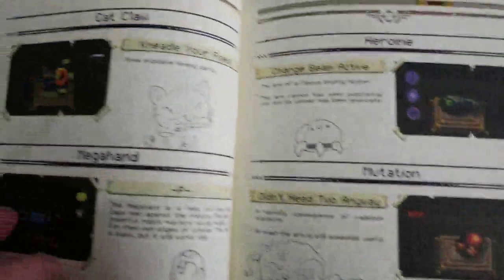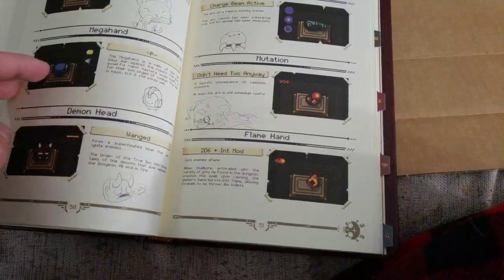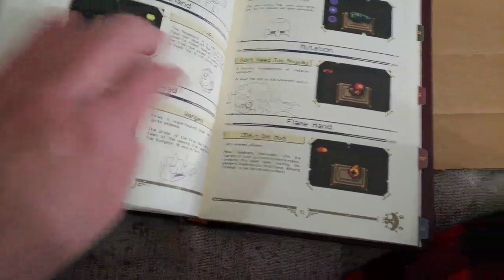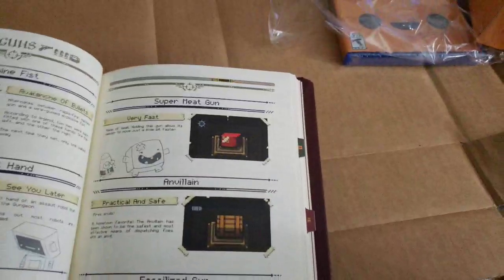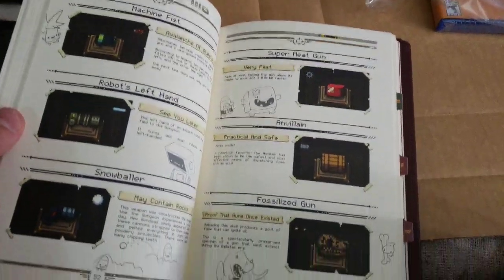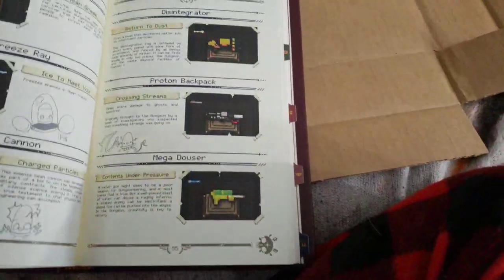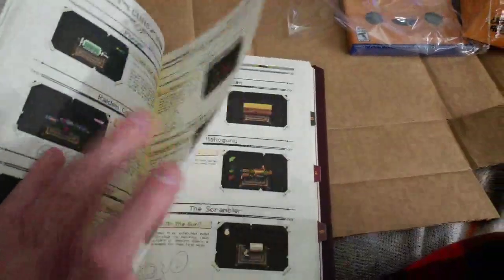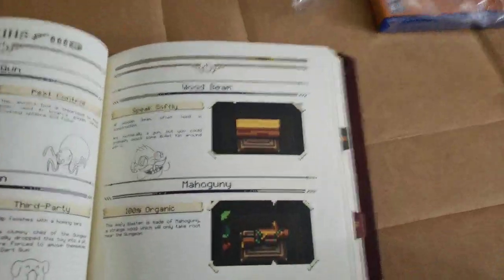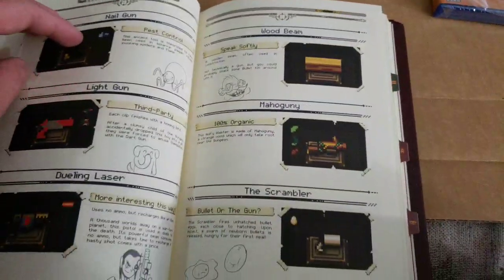The kitty cat. Oh, the cat claw. Demon head — that's the Shadow Warrior reference. Super Meat Boy gun. Robots — I don't think I've seen that one drop yet. I have it unlocked but... Mega dowser charged. I really... this thing is just amazing. The wood beam — I've seen that once, which sucks because it's such a fun weapon.